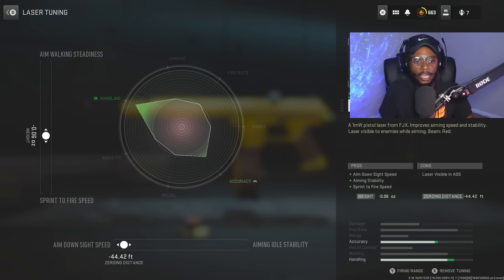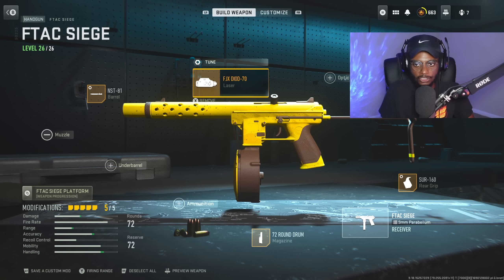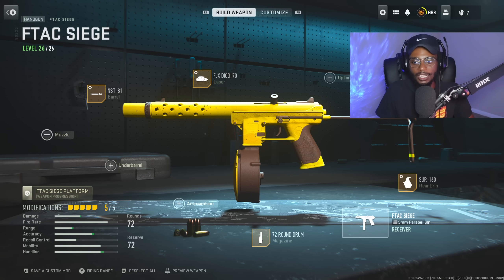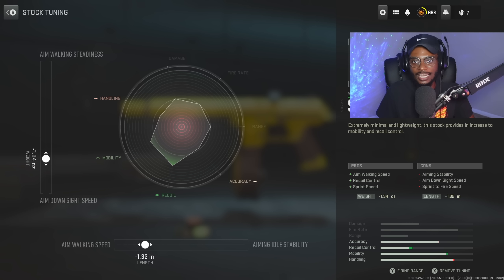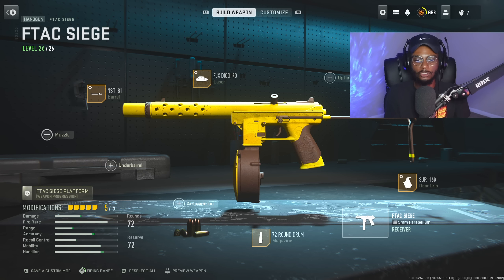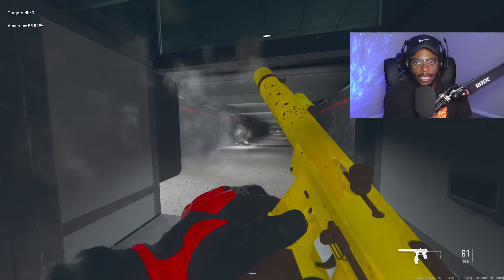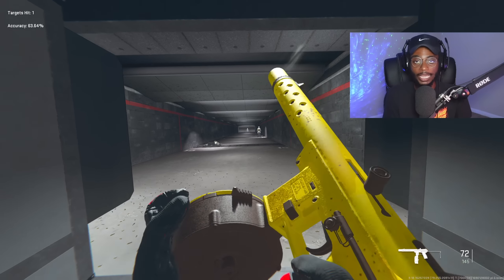For the tuning, we are gonna be bumping up aim-down-sight speed at negative 44.42 and sprint-to-fire speed at negative 0.06. And then finally for the stock, we have the Siege Wire Stock — this is gonna essentially transform this pistol into an SMG, giving us increased aim walking speed, recoil control, and sprint speed. For the tuning, we are gonna be bumping up aim walking speed at negative 1.32 and more aim-down-sight speed at negative 1.94. Once you jump in the firing range, you're gonna have a class setup with a quick ADS and no recoil like my normal classes.